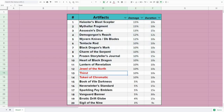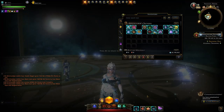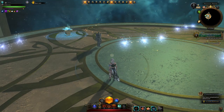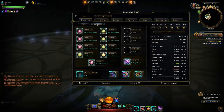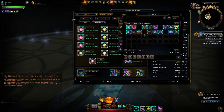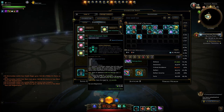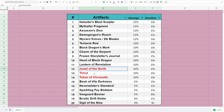In red are the Jewel of the North, the Thirst, and the Token of Chromatic Storm. Thirst will cause you to move — you can cancel the animation, but it can be tricky and might lead to your death, so it may not be feasible on certain classes. The Token unfortunately has the ability to miss its acid effect, making it unreliable. The Jewel of the North has the same movement effect as Thirst but you actually can't cancel it. So those three are in red and I wouldn't recommend them.